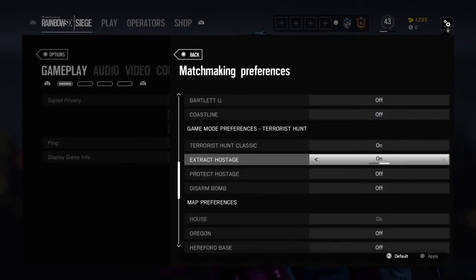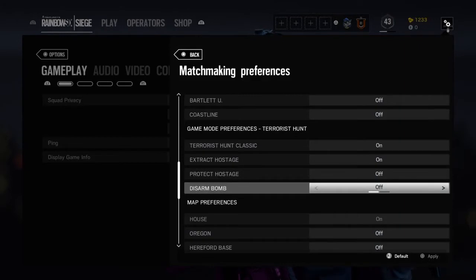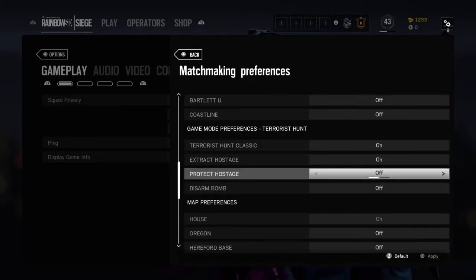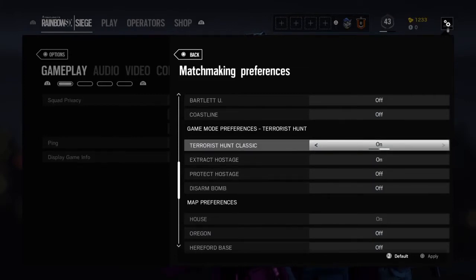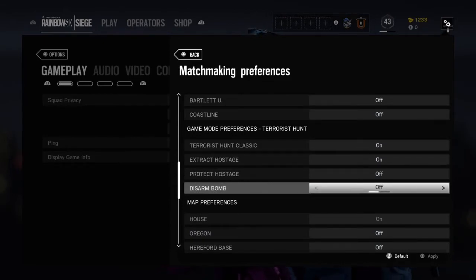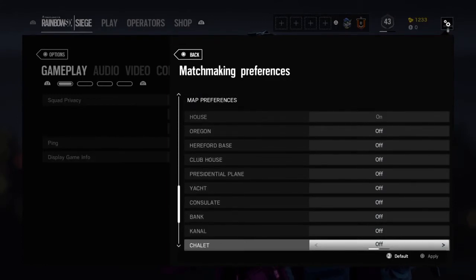Right here is the Terrorist Hunt section. I have all my attack and defending ones off because that's just the way I like to play. I like to be an attacker, so I just have all the attack game modes on. When I get down to the map preferences for Terrorist Hunt, I'll show you.